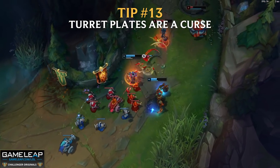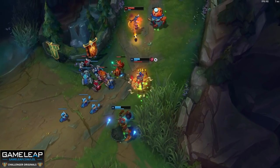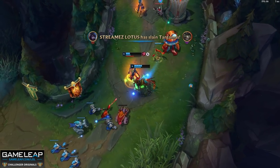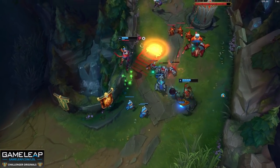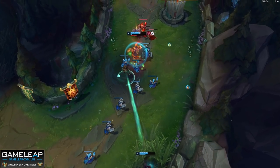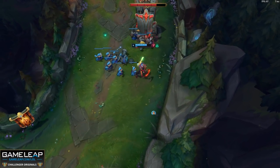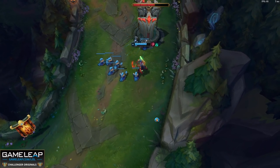Tip number 13: turret plates are a curse. Too many players think turret plates are amazing — 160 gold, great. But in the first 14 minutes, turret plates are often a bait because they induce you to overstay. You might already have enough gold to base and buy a significant item. For example, playing Jax with 700 gold already for Sheen — staying for a 160 gold plate doesn't change your item situation, but it does allow the enemy top laner and jungler to punish you for overstaying. If you already have gold for a significant item, please do not overstay for a tower plate.